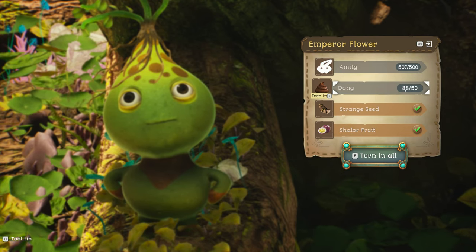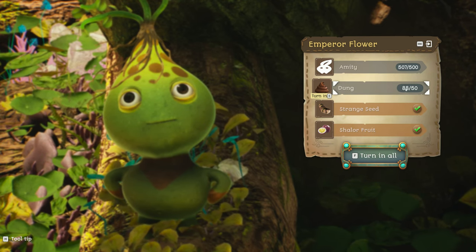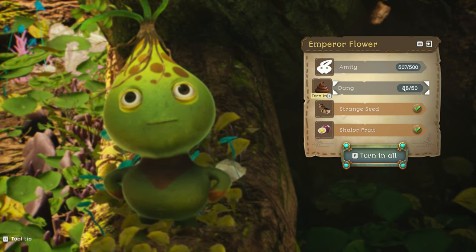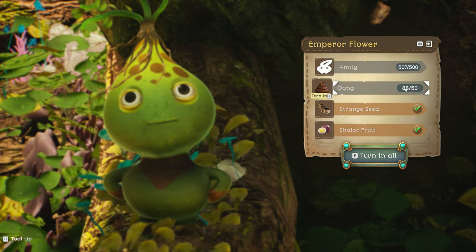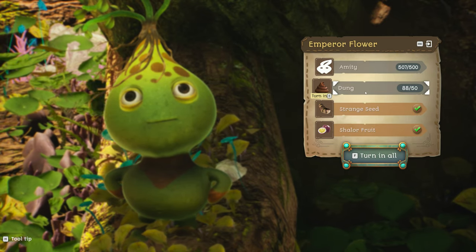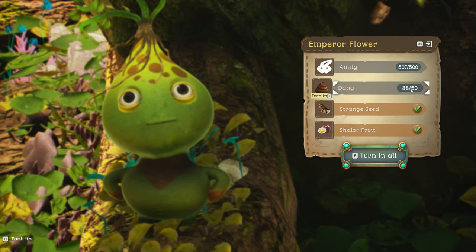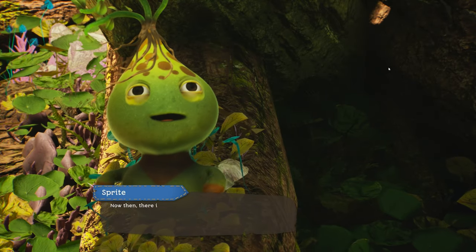Then you need 50 dung. Imagine — that's quite a lot of animals you have to feed. And in order to feed them, you have to pick stuff that you can feed them with, which will cost amity. But at the same time you need to have 500 amity to turn in. So that's what we're gonna do now. If you thought getting to level 4 colossal tree was easy, think again.